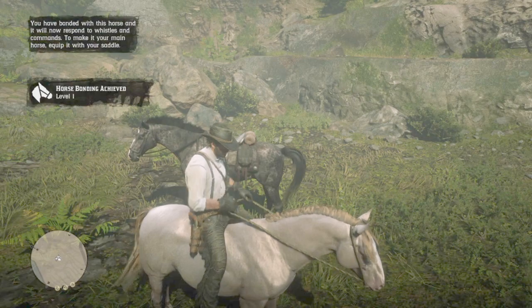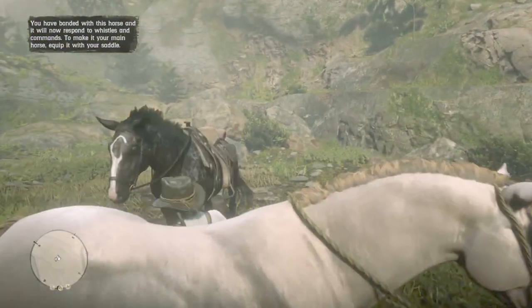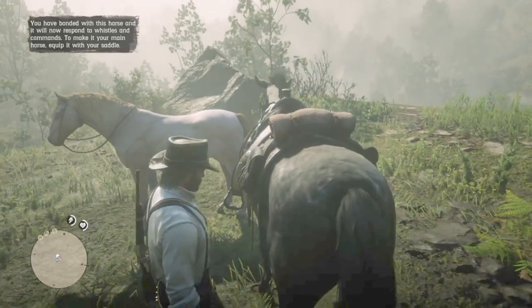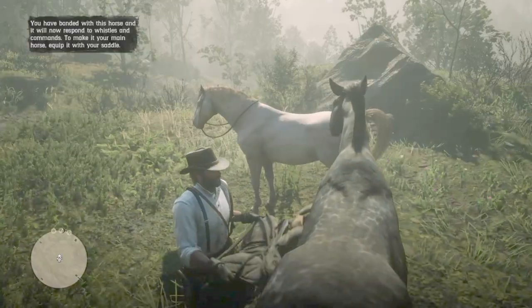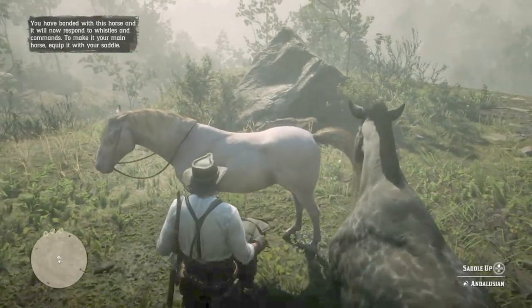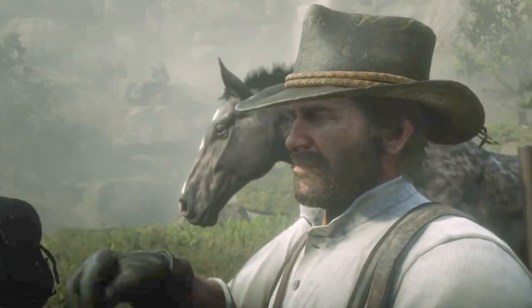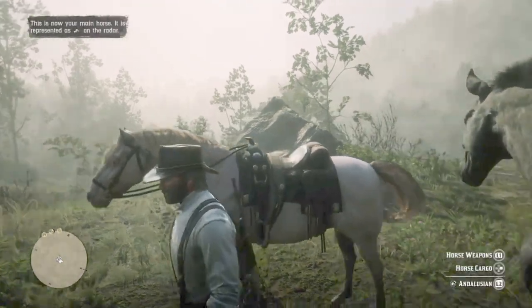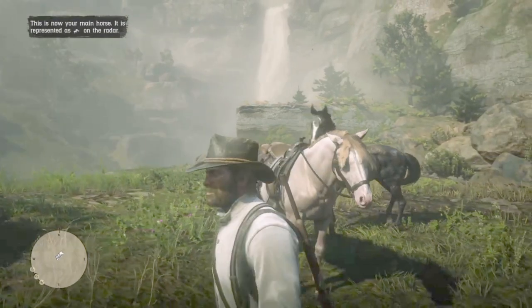Look at her physique compared to a thoroughbred — this girl is all muscle. I am putting the saddle on her in case we run into the Murphy Brood on the way back to the stable. I don't mind her running off, but with the saddle she won't run far. The thoroughbred is almost at level 3, so she can take care of herself.